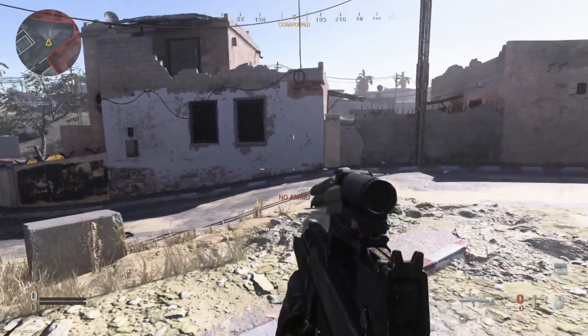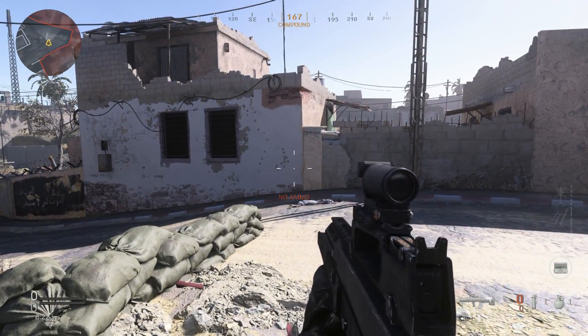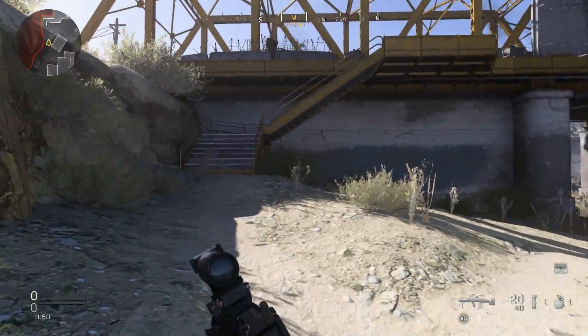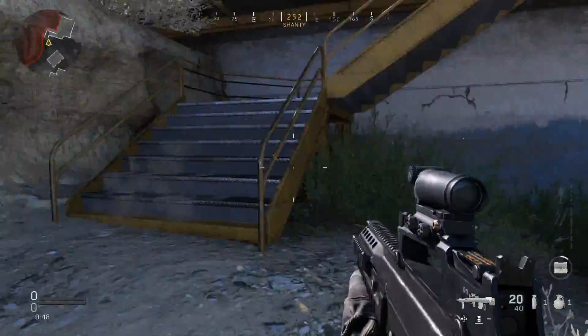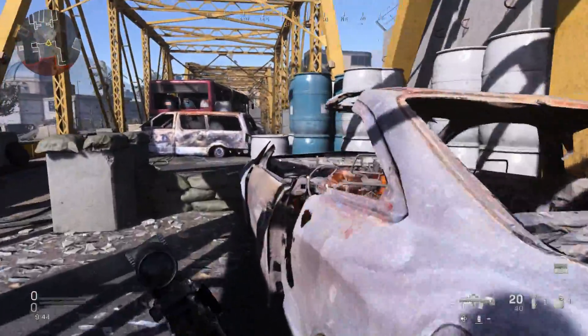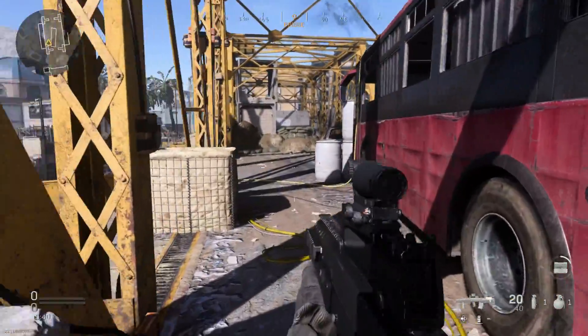Now that we've seen the recoil patterns, let's get in a game and see how it handles against bots. We're going to get on this bridge and try to get some CQB engagements with this rifle, because that's really what the ASh-12.7 is designed for.